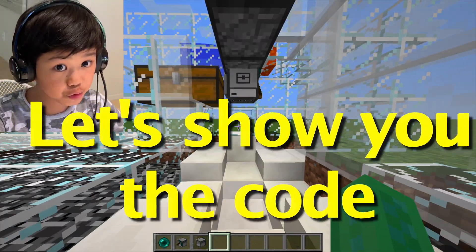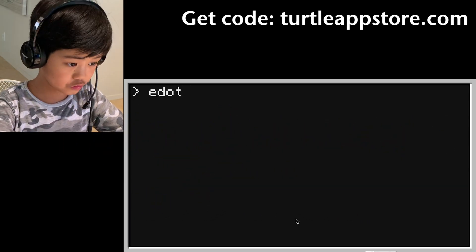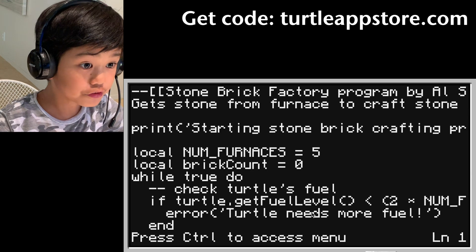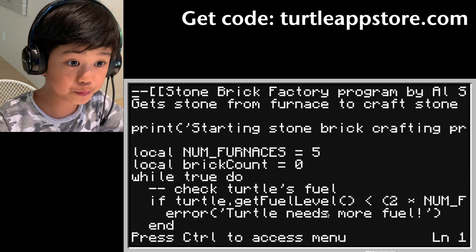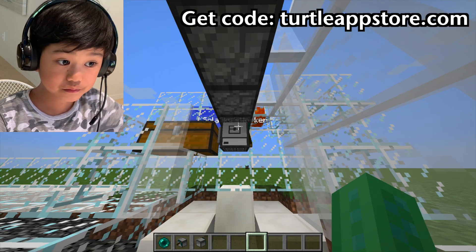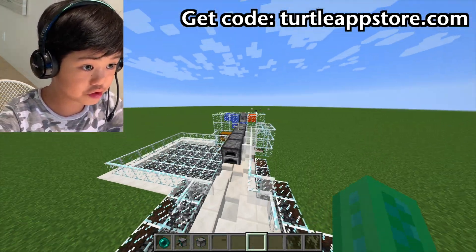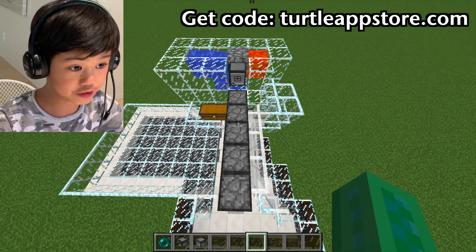Now let's show you the code. All you have to do is edit brickcrafter. It will print 'Starting stone brickcrafting program.' Local numberOfFurnaces equals five — that just tells you how many furnaces there are.